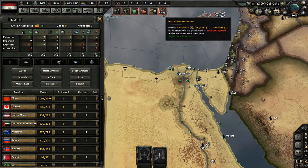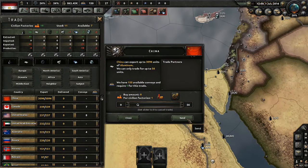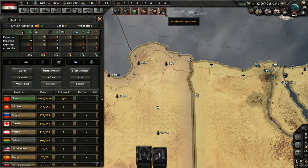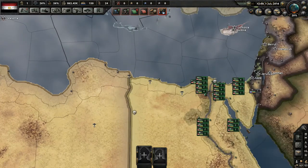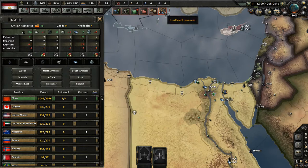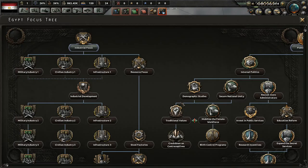It looks like we're in an insufficient resource situation — not a trade deficit. So let's go ahead and remedy that. Unfortunately we are going to have to spend a few of our factories to do that, which kind of really sucks. We're going to use up three of our civilian factories to remedy that problem. I think it just needs a little bit of time to activate, so we'll wait until we actually start the game.